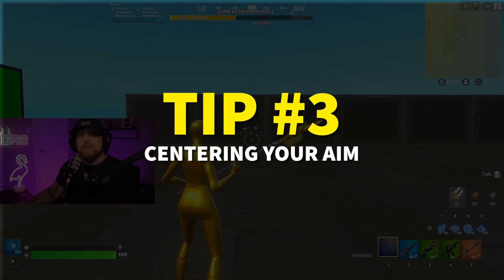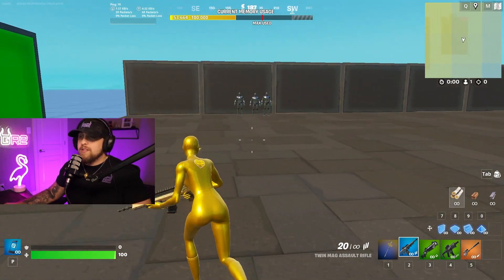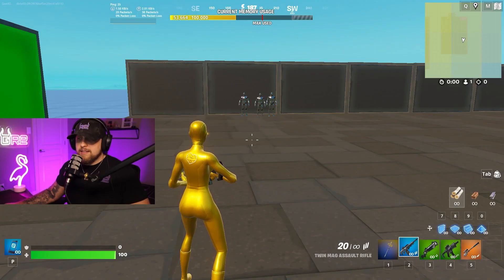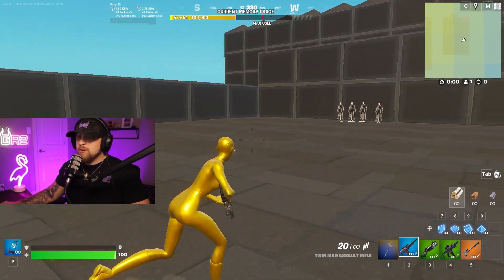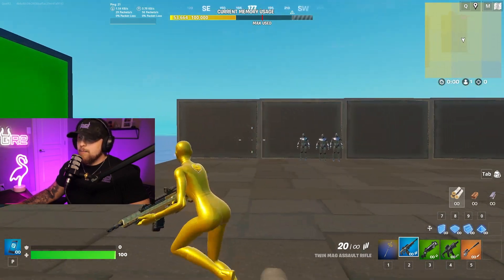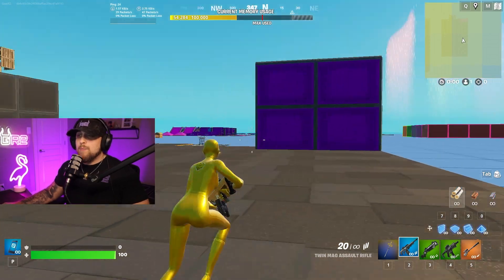And finally, moving on to tip number three, we're going to be talking about centering your aim. Imagine I'm running around the map right now and I run up on these enemies — as you can see, my crosshair is right below their feet, so I'm definitely not ready to take this fight. Centering your aim means that when you're looking around the map, you want to be keeping it towards where enemies could be. If I'm running around, I'm always keeping my crosshair about head level so that I'm ready to take on any fight.